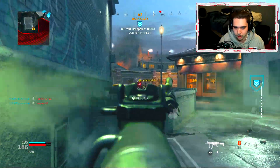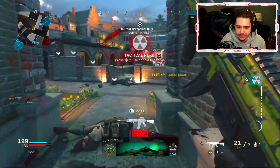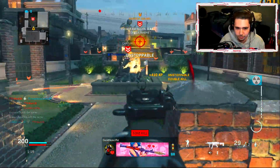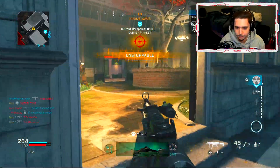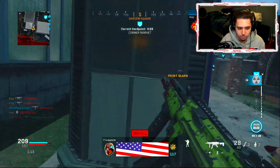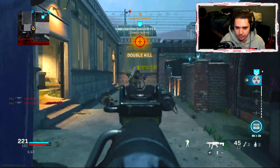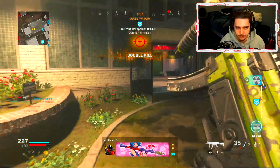28, 29 kills — oh, I got snapped on for the nuke! We still have a minute and twenty remaining. I usually run a suppressor but with this setup, screw the suppressor — you don't even need it. Let my teammates hold the hill so I don't have to. They've got it — we're actually about to win this. I'm just locking this down so my teammates can hold that objective.